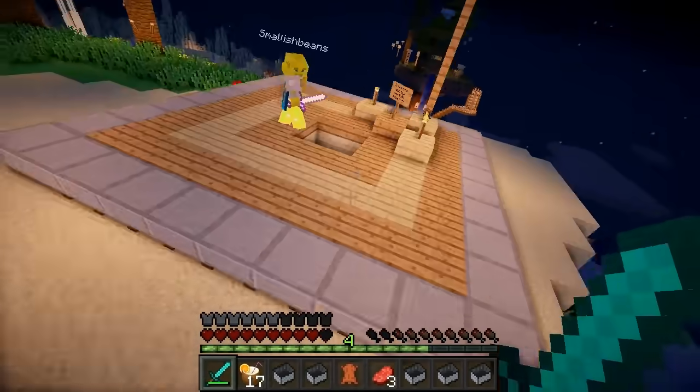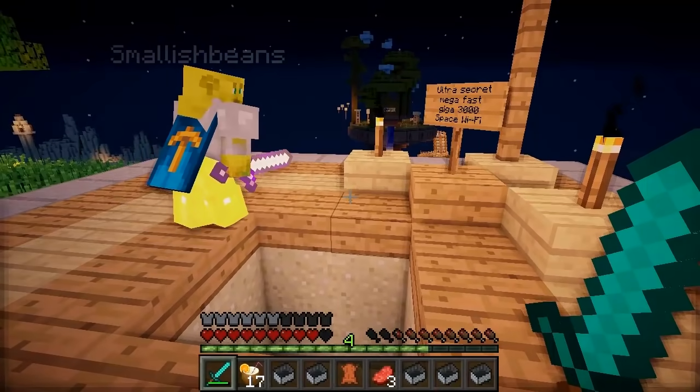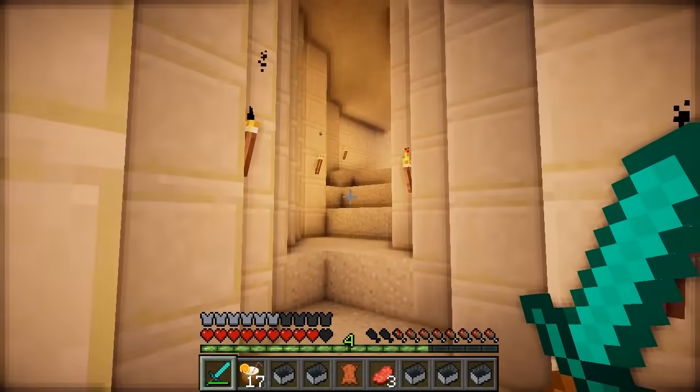I don't think you took the time to appreciate the rocket ship, Joel, that we were inside. Oh yeah, I didn't even notice it was a rocket ship. We were inside it weren't we? Yeah I think so. And of course the last jump is a cactus jump — this is the launch pad. Oh I made it! I made it! Ultra secret mega fast giga 3000 space wifi. If only it was real. I'm going down! I'm yelling timber! Timber!